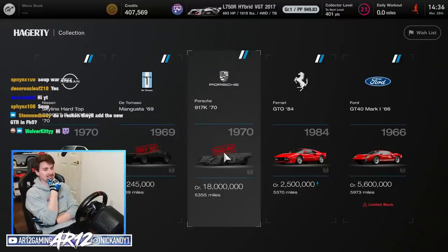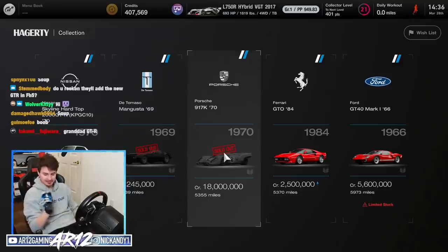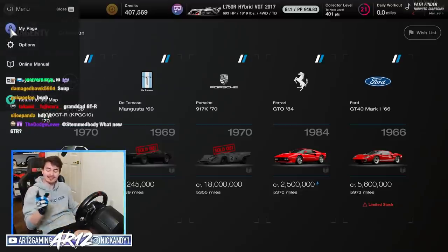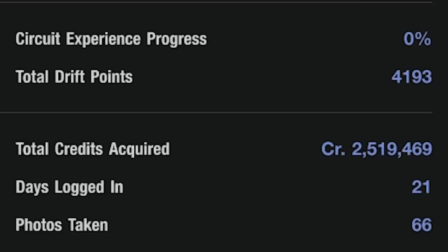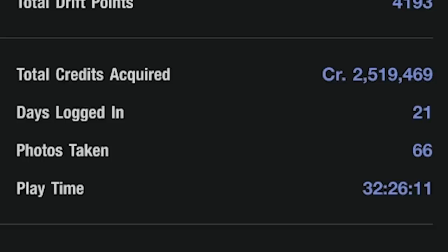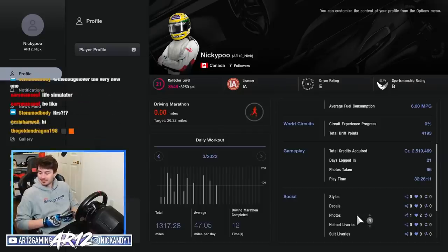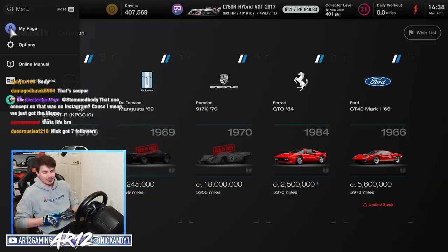So for the Porsche 917 from 1970, this car costs 18 million credits. You might be saying yeah, Gran Turismo is all about the grind, and yes it is. Throughout my entire time playing this game, I've acquired 2.5 million credits. How long did it take me to get there though? 32 hours. That's 80,000 credits per hour. How many hours would it take me to get that? 18 million divided by 80,000 — two hundred and twenty-five hours!